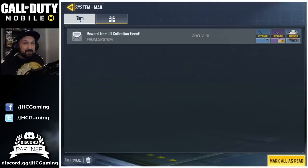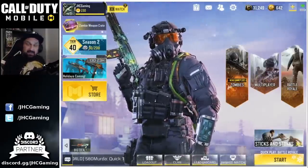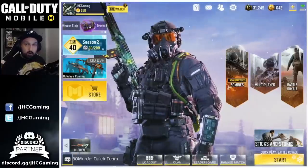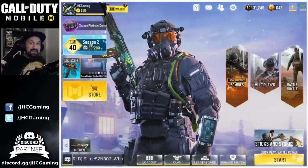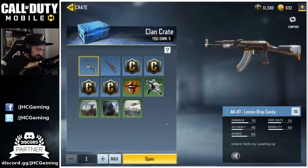We're going to open these crates today and see what's inside. If you enjoy these videos make sure you hit the like and please subscribe for more Call of Duty Mobile videos. I'm back — the rewards are here! They weren't in my mailbox; they were in the clan tab. When you click on rewards it shows your weekly rank and gives you your rewards. We have five clan crates to open today!